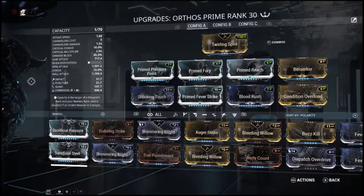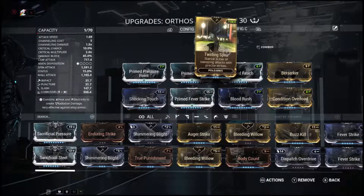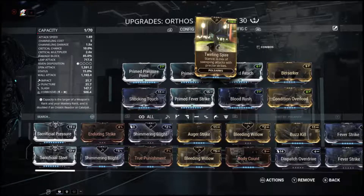So let's just take a look at the build: Prime Pressure Point, Prime Fury, Primed Reach, Berserker, Shocking Touch, Primed Fever Strike, Blood Rush, and Condition Overload. And we're using Twirling Spire. You can use other stances of course, but this is the stance that I personally both enjoy and would recommend for this weapon.